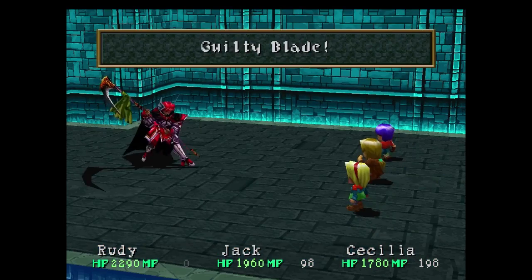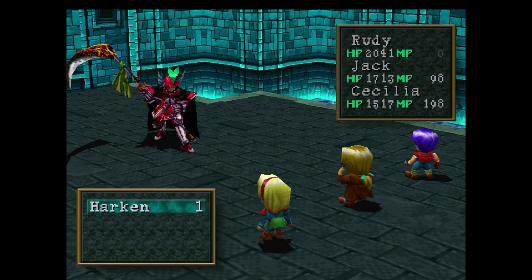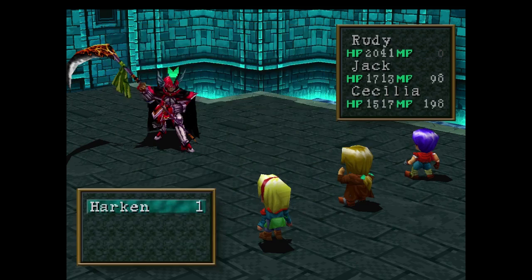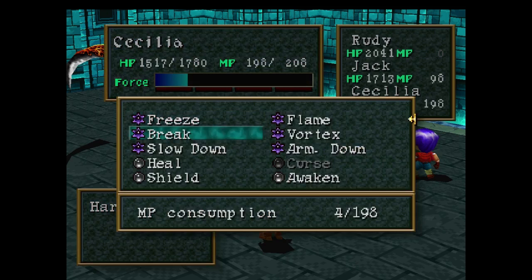Another attack she has is Laser Silhouette — it'll deal about 500-700 damage, depending on your level, to a single character. Rudy: Rocket Launcher until Force Arm Lock, then Twin Orbs. Jack: continually use Meteor Dive until he gets Force Level 3, at which point use Sonic Vision. If he needs to heal, use Heal Blade. Cecilia: Slow Down twice, Armor Down twice. If you're around level 27-28, use Shield once or twice to make sure Cecilia isn't solely focused on healing and can instead assist with Slow Down and Armor Down. Keep Cecilia primarily as a healer.